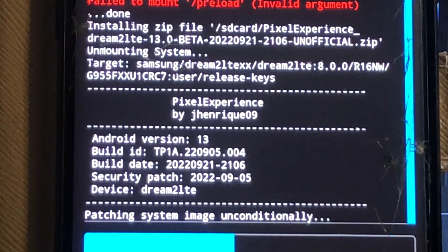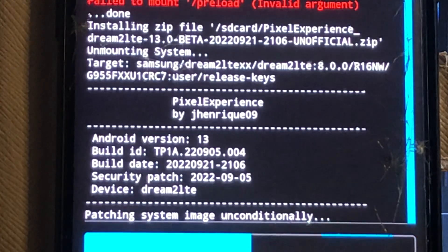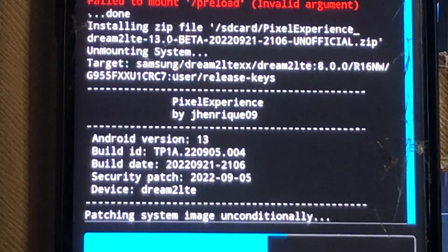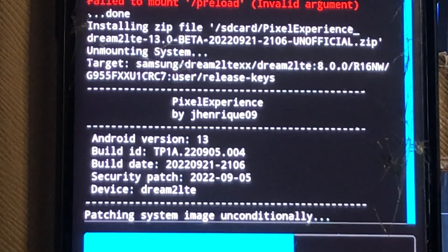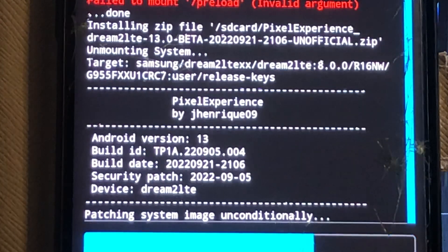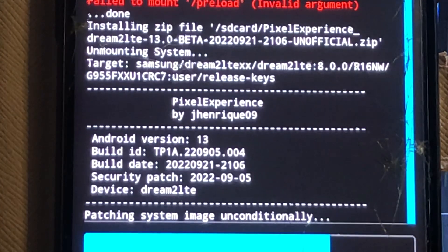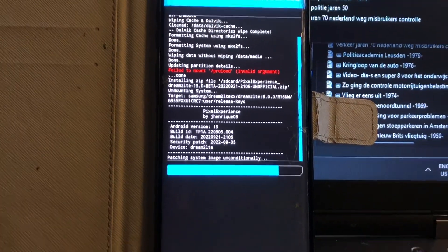Security patch level is September. We're patching the system image unconditionally. As long as the ROM is in beta, there will be no working OTA, as I could read at the S7 Pixel 13 thread from Express Look, and I think that goes as well for this build.